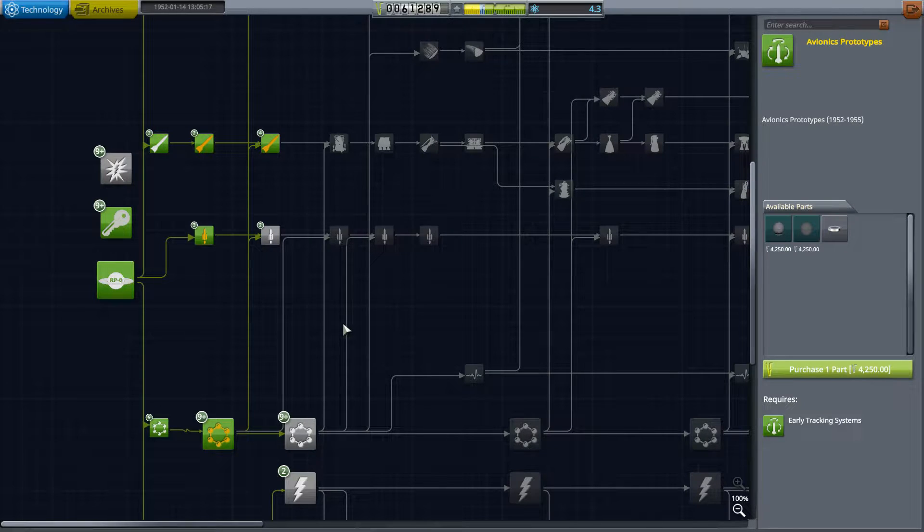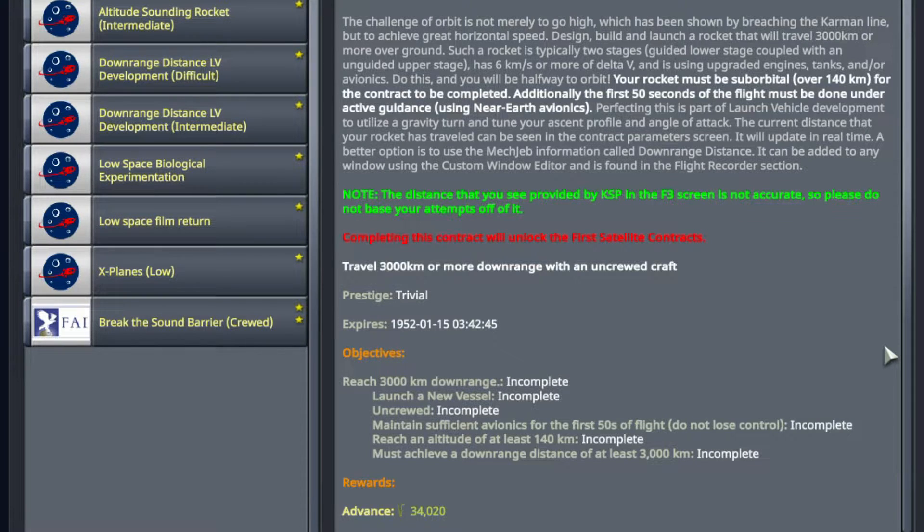Let's go to mission control and talk about the contracts. The big thing to point out is you have to control a rocket for at least 50 seconds. The rocket we're going to build has about 63 seconds of burn time, so that's covered. We're going to be spin-stabilizing this rocket — there are ways to do it by controlling the first stage and spinning the second stage, but that's hard to time and costs a lot of money. This is a beginner's guide so I'm showing the easiest way.